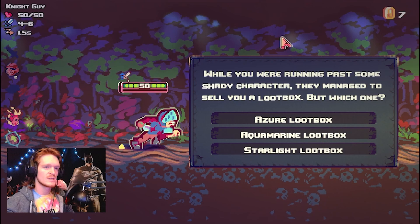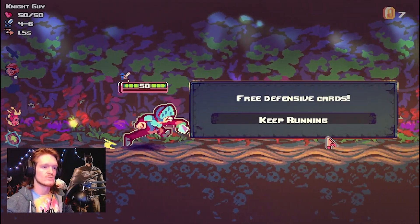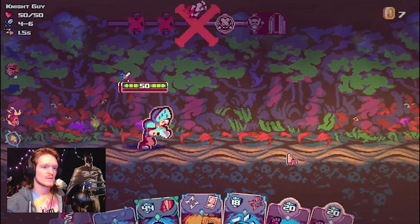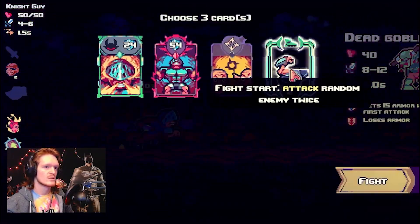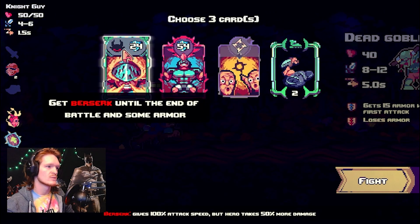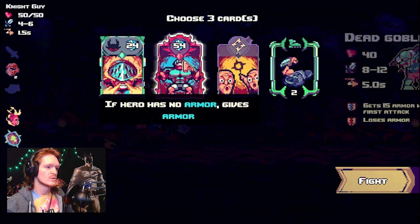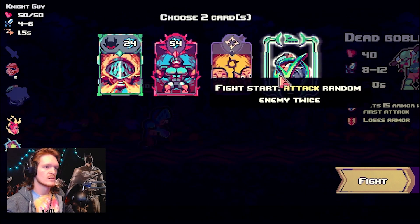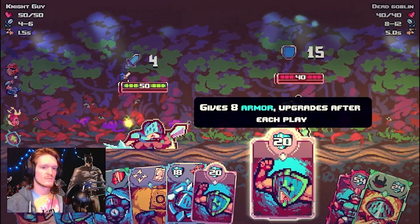So it is an auto-battler, but you also have to be doing your own stuff or you're definitely going to lose. While you were running past some shady character, they managed to steal you a loot box — always the Azure loot box. Defensive cards. Oh I see, it could have been different cards. Attack random enemy twice at fight start — that's good. Berserk until the end of battle and some armor. These are insane.